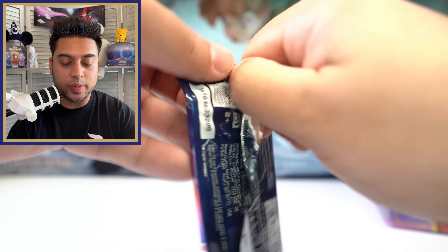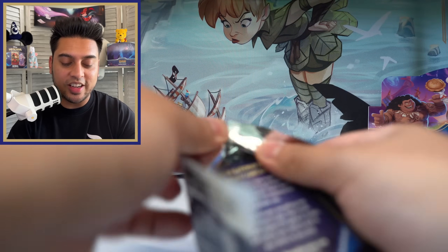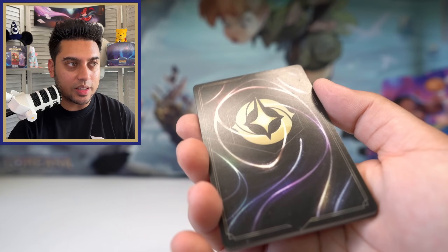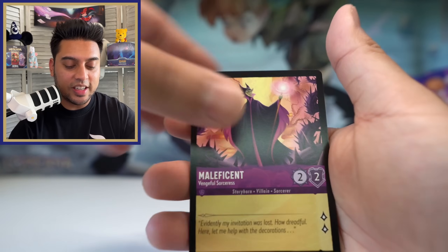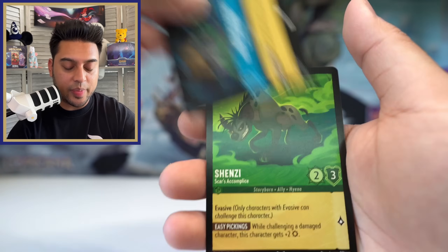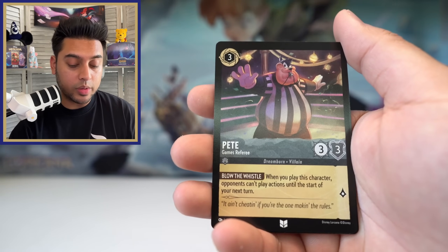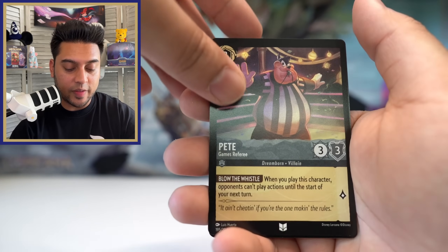Last five packs of this booster box, and don't forget we have another whole box to open. Hard to believe we have another full box — more chances at legendaries, maybe an enchanted. The back of this one doesn't look the best either. Merlin's Cottage, Chenzy, Pete — this Pete Games Referee is actually a good pull, probably very playable. Into a Shenzy rare, Don't Let the Frostbite Bite rare, and Amethyst Chromacon. You're Welcome again!